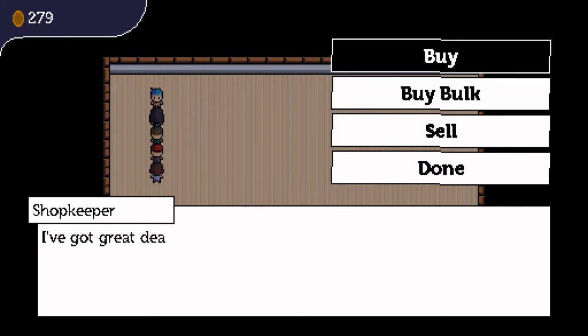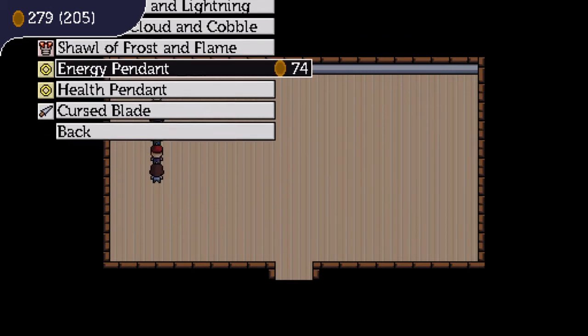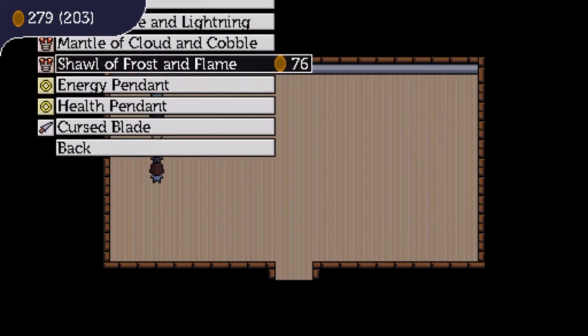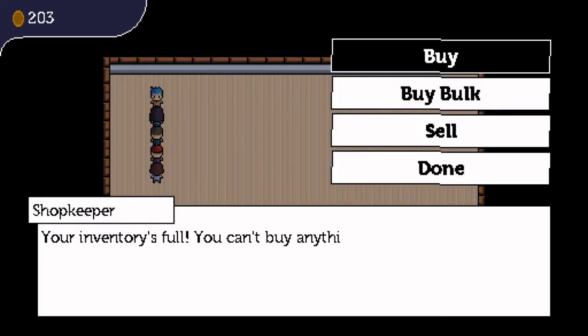Currently, only the buy and exit buttons are functional. When you enter the buy menu, you'll get a list of the items in the shop and their prices. The gold counter in the top right of the screen will also show how much gold you'll be left with once you buy the item, so players don't have to do nearly as much math. If the player's inventory is full, they'll be kicked out of the buy menu, and the dialogue for the menu will change to let them know that their inventory is full.